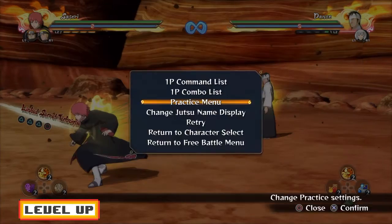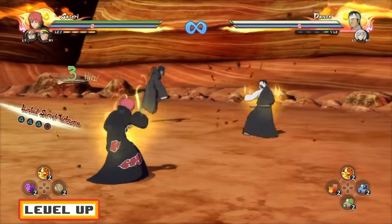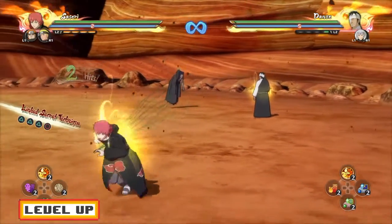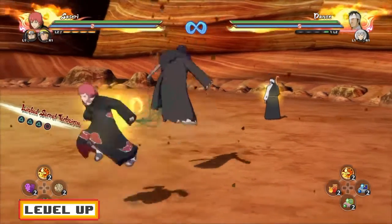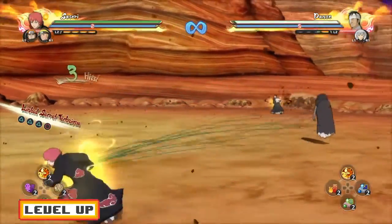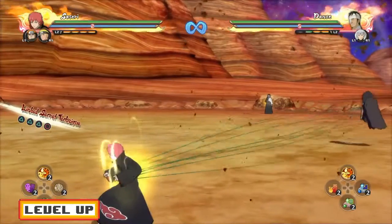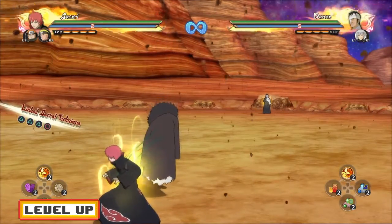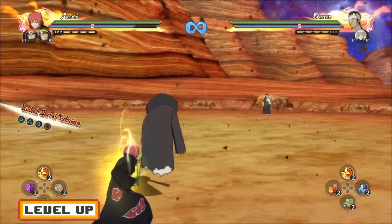Another tip is to keep your distance. If you want to get into Puppet Master after this video, that is a good thing to know. Puppet Masters keep their distance — they're always running away, always throwing shuriken, always countering. So if you guys do want to be a Puppet Master, get used to countering so your opponent gets away from you.